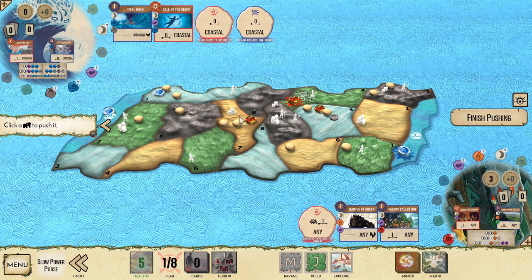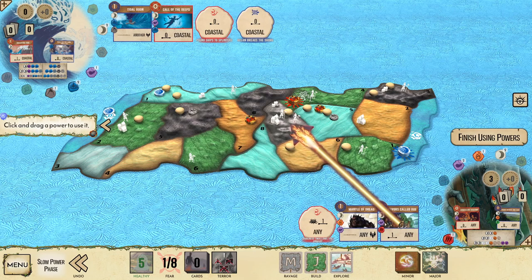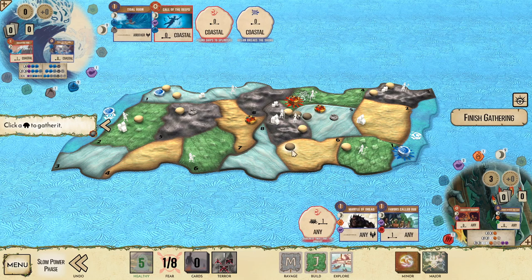I'm going to select this land, push the town into land one, and push the two Dahan into land seven on Shadows' board. This will let us actually get a full five Dahan in here to get the bonus fear from Favors Called Due, which we wouldn't be able to do otherwise — so that's pretty handy.